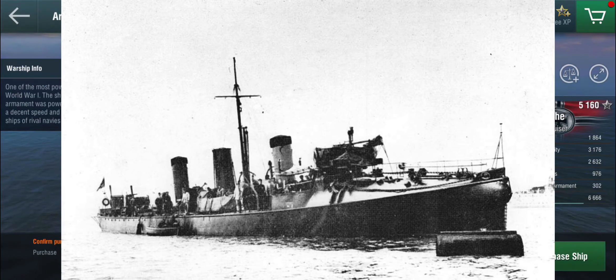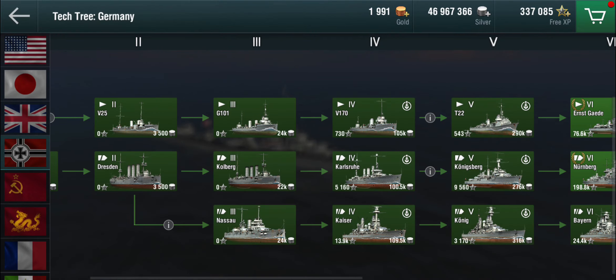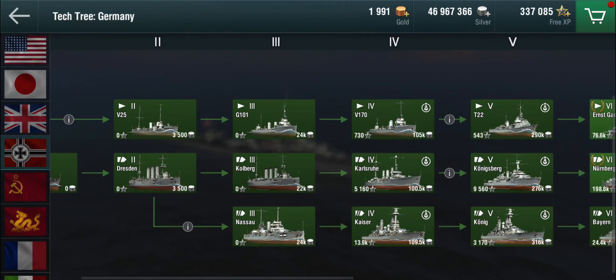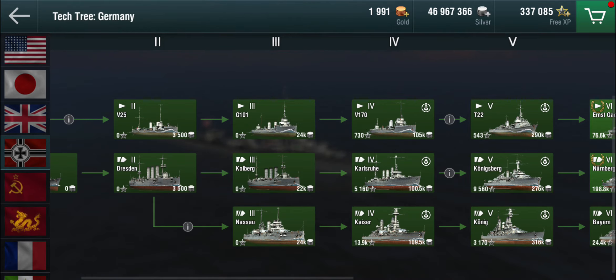Now torpedo boats actually existed and still do, and this is where it goes back to the German tech tree a little bit. The ships we're seeing at the beginning here are torpedo boats — they're not destroyers in the traditional sense. The Germans were kind of rejecting the idea of torpedo boat destroyers throughout the First World War and generally built what they called Flottentorpedoboote — fleet torpedo boats. The idea was that they're not short-range coastal defense ships, but ocean-going ships meant to sail with the fleet and drop torpedoes onto enemy capital ships.